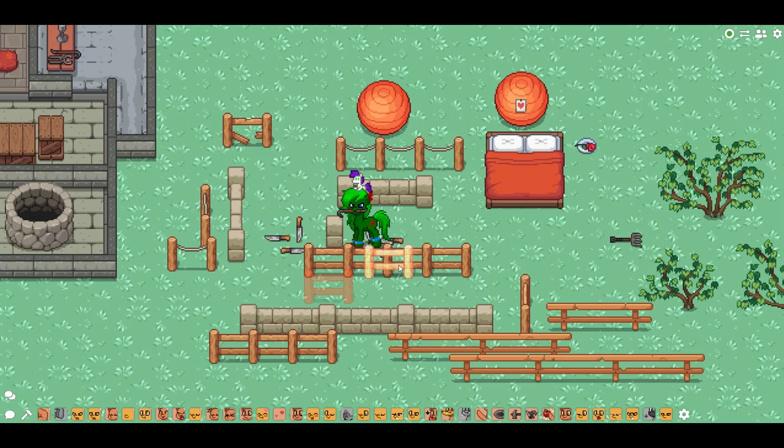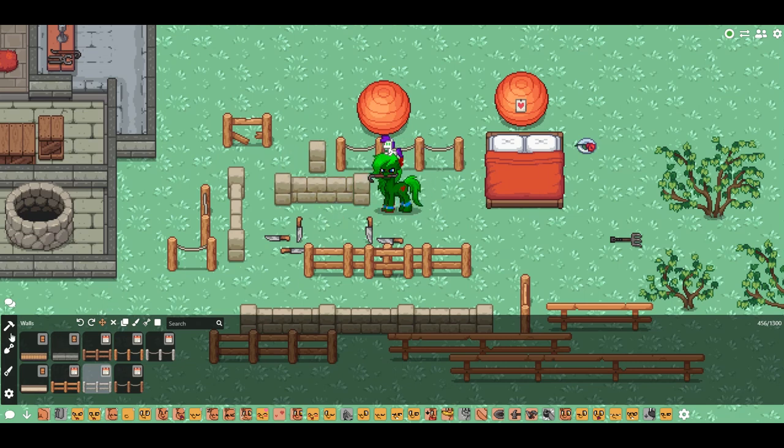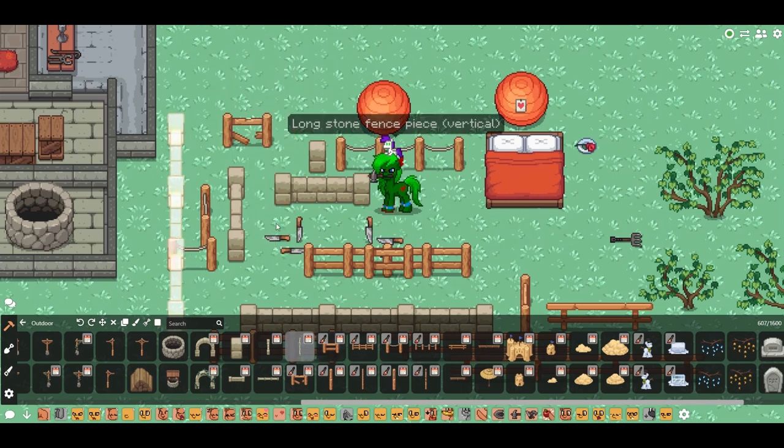That's going to lead to a lot of confusion because there's already so much confusion about how to place walls or delete walls — I get questions like that all the time. One thing I find a little weird is we cannot place walls like these small stone walls as structural walls; we can only place them as objects. They're in the outdoor tab — scroll over a little bit and you'll find all the new fence pieces. There are vertical pieces as well.